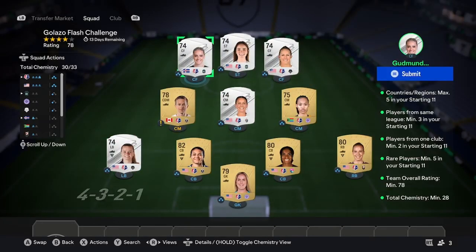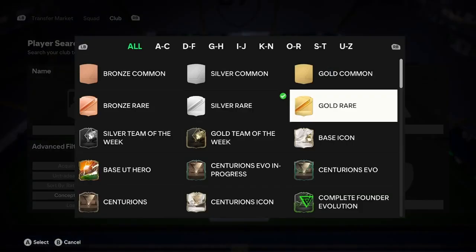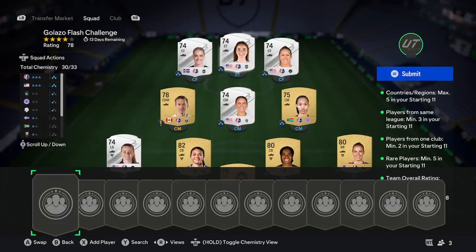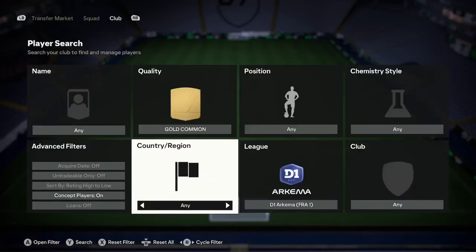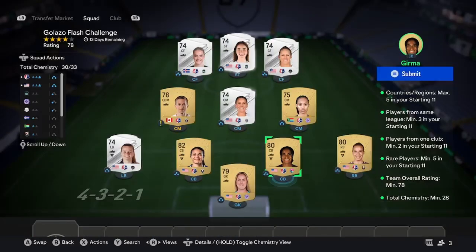As you can see, I've got my four from the USA and one Goodmans and Dottier. For the three open positions remaining, one of them doesn't need to have chemistry — that's completely fine. Go purchase three gold commons from your chosen league, searching by D1 Arkema and the position you need. Try to get the highest rated ones you can. One golden tip before the last step: make sure you have players from one club, minimum two. If you don't, look at one of your current players — say Girma — search by her club, San Diego, then buy a gold common from that club. Just make sure two are in position and one is out of position.